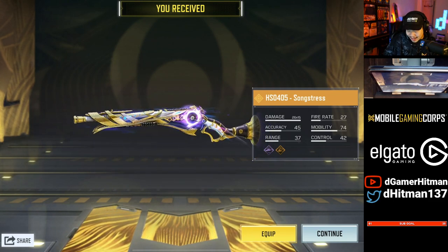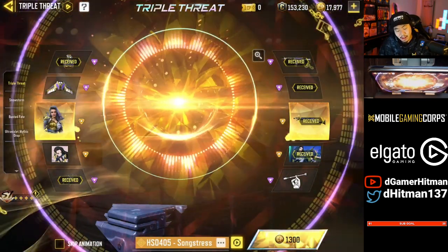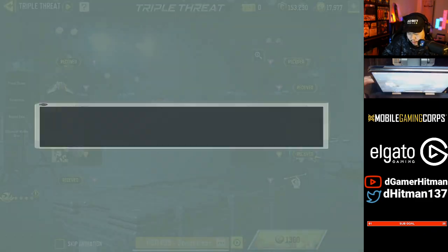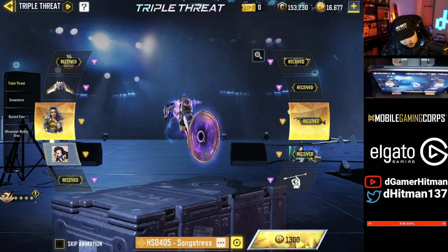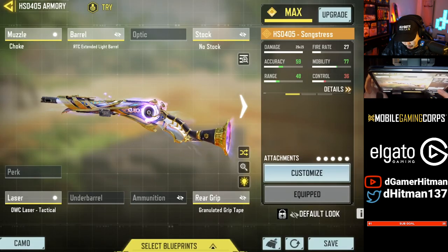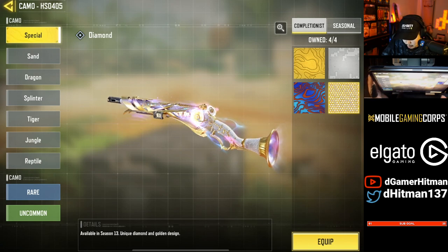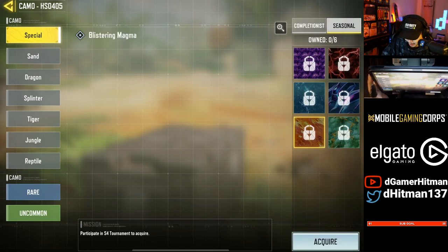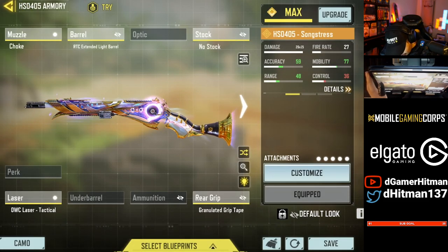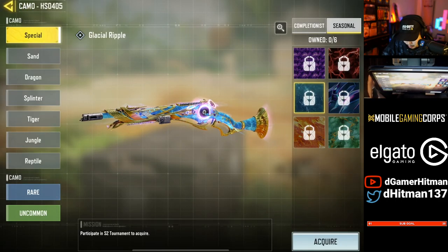Oh my god! We got the character skin and all — we paid less than 2,000 CP! You know what, I'm feeling even luckier. Let's do one more draw. If we unlock the character skin too it'd be crazy. Ladies and gentlemen, look at this beautiful gun. Low key, let's try some camos — with the diamond... or putting on the jade? The jade on this would be insane.